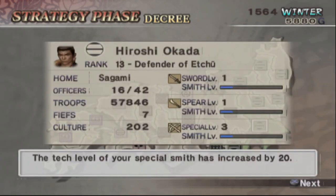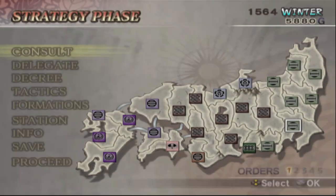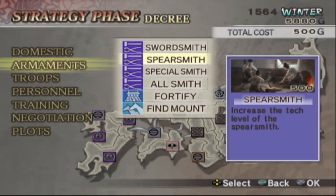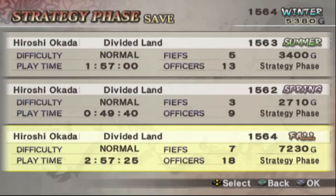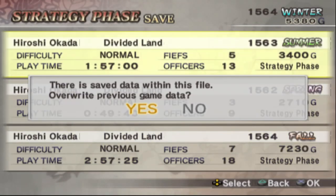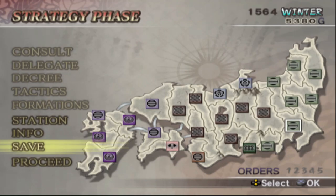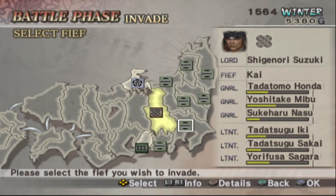I said before during this playthrough that I was not going to go for the fourth weapon. But I've been playing Dynasty Wars Empires 5 recently, and what happens is when you have the weapon it just makes everything easier. You can then focus on basically anything else. In this game we need to buy skills, but if we have the last weapon we'll be strong enough to avoid spending a whole lot of money on skills all the time. So we can just focus on winning territory.